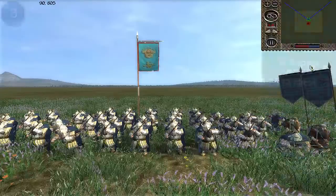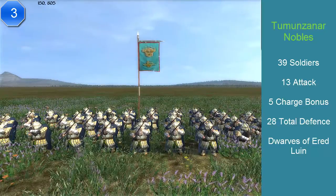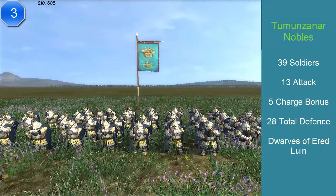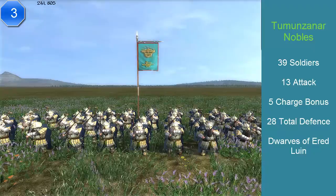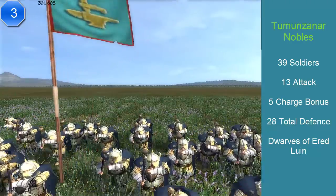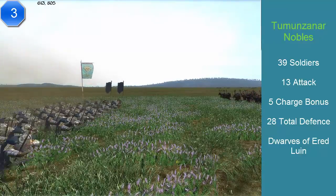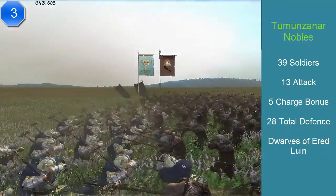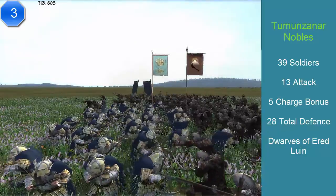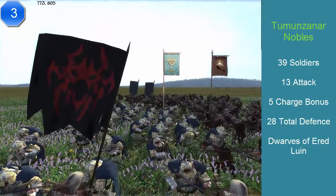At number 3, we have the Tumunzahar Nobles. This bodyguard comes from the last remaining dwarf hold. They have 39 soldiers, an attack of 13, a charge of 5, a defense of 28, and cost 1,000 florins. They are effective against armor — the first dwarf unit with that ability — which is why they rank higher than the other dwarves. They have excellent stamina and locked morale, because dwarves never run away. Their speed, like all dwarves, is 95%.